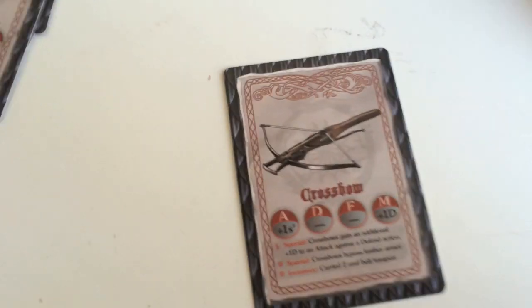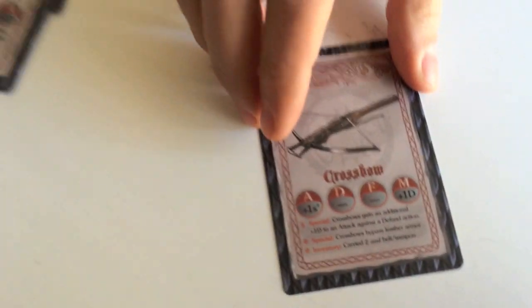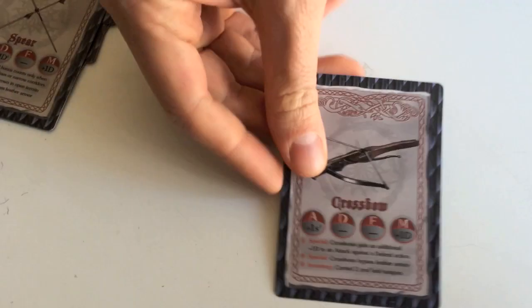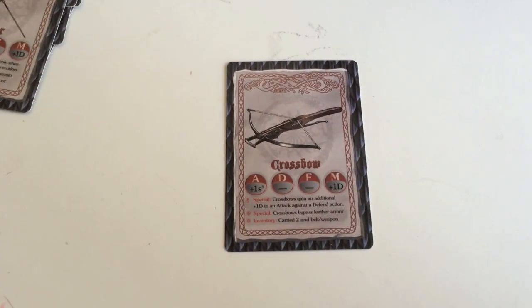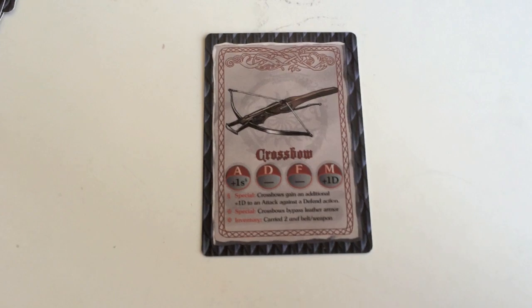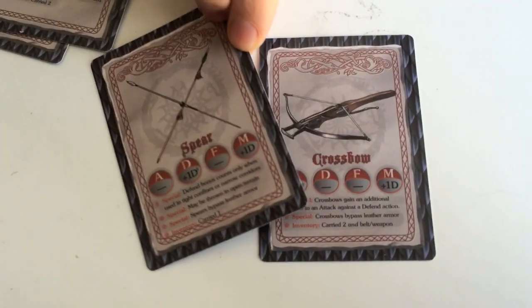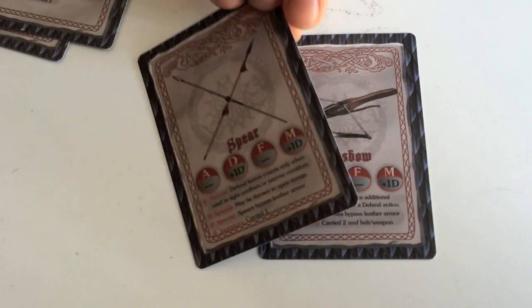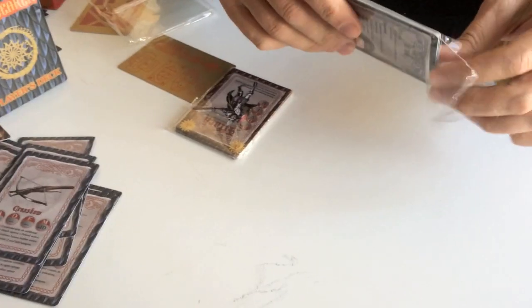All of the weapon cards are double-sided — crossbow and crossbow, for example. What we found is that searching for a particular weapon at the table when everything is one-sided is a real pain, so we wanted to make it as easy to use as possible. Weapon cards are just weapon cards: spear or crossbow — you're not saying 'what's on the other side of the spear, is it a sword?' It's just a spear card.